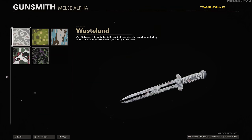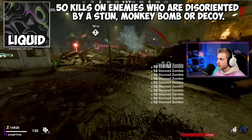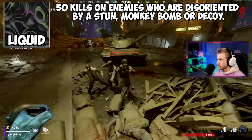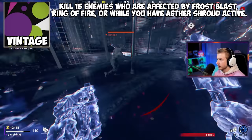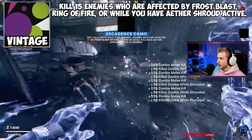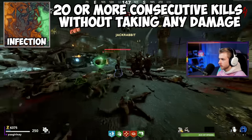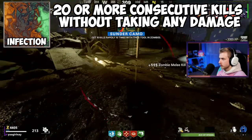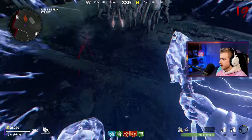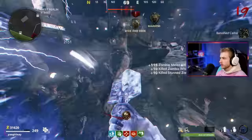For the more unique camo challenges on melee and special weapons, the ones that might give you a hard time are Liquid, Vintage, and Infection. For Liquid, get 50 kills on enemies disoriented by Stun Grenade, Monkey Bomb, or Decoy — these can be picked up as zombie drops or crafted at the bench. For Vintage, get 15 kills on enemies affected by Frost Blast, Ring of Fire, or while Aether Shroud is active. For Infection, get 20 or more consecutive kills without taking any damage — including self-inflicted or fall damage — 10 times. You can knock all of these out simultaneously by putting Shatterblast on your melee or special, throwing a decoy or stun into a group, activating Aether Shroud, and swinging until it runs out.